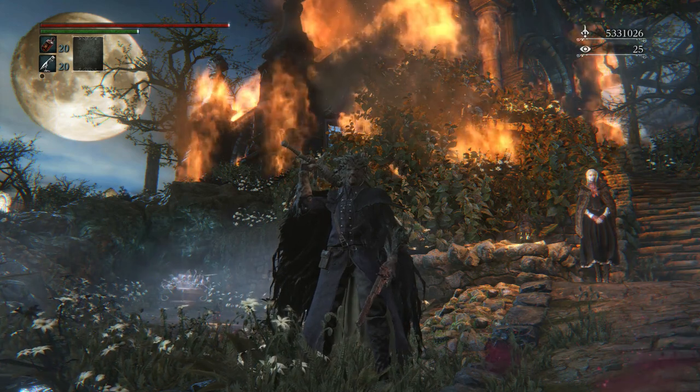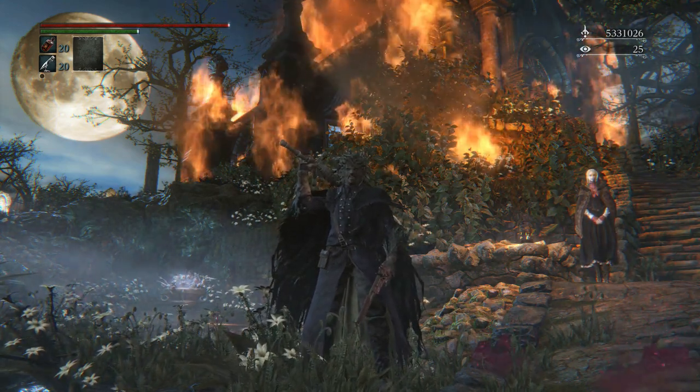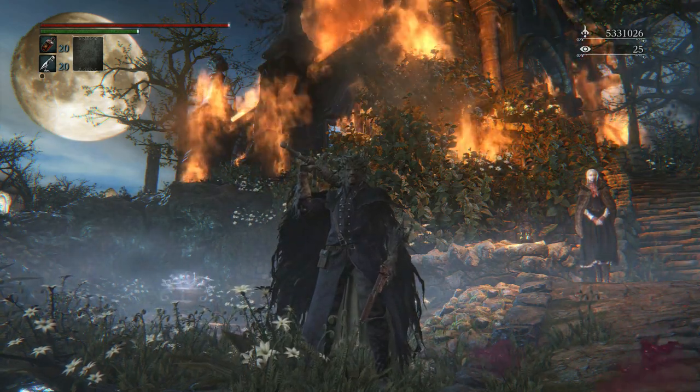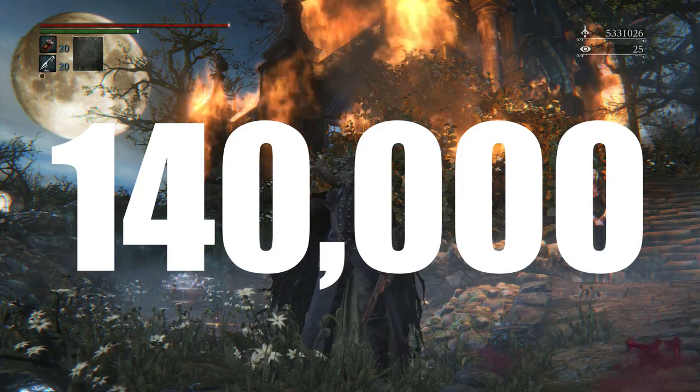For the second method I'll be showcasing today, it's a lot easier to get into compared with the first method, however not as efficient. Nevertheless, it will still grant you approximately 140,000 blood echoes every 20 to 30 seconds from just standing still.